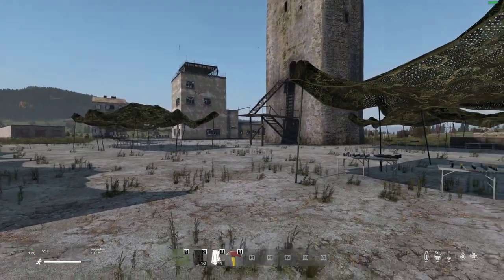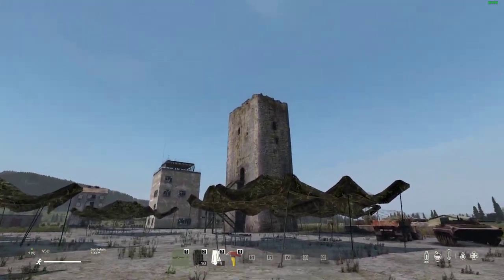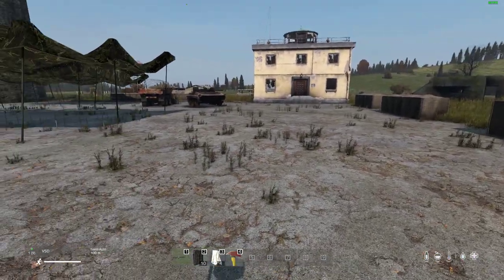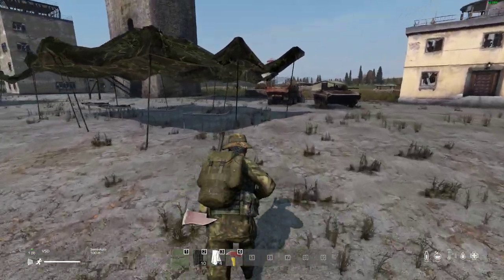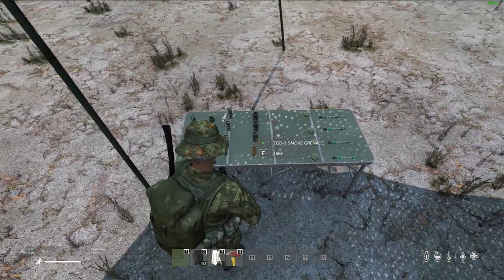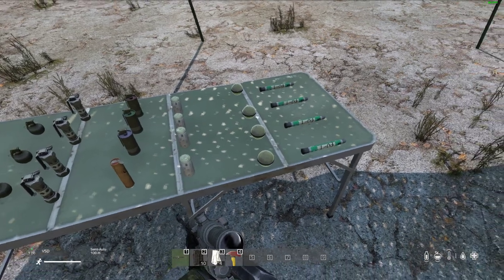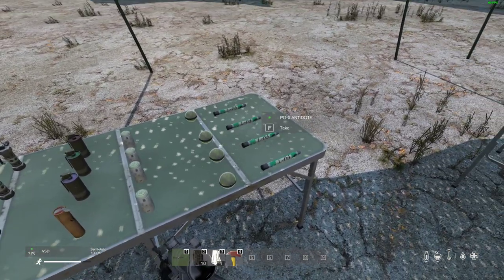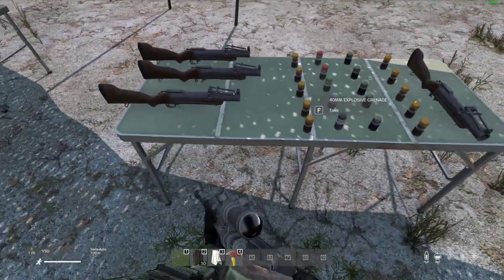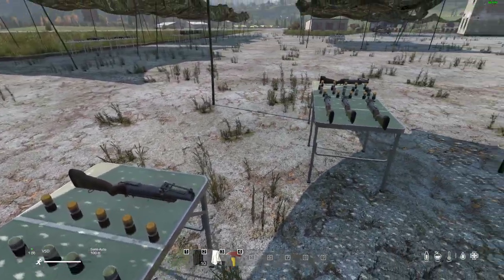The idea behind this area - ultimately I'm going to show you doing the Kill Beans move - but before then you can run around and at these tables there are grenades, flashbangs, smoke grenades, bandages, the very dangerous toxic gas grenade with antidote included just in case you've managed to gas yourself. There are also M79 grenade launchers with loads of shells: 40mm ammo in gas, smoke, and high explosive variants.